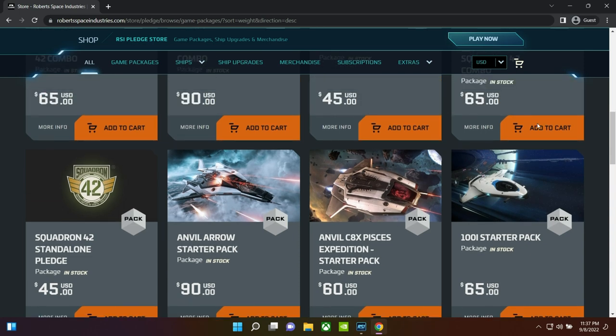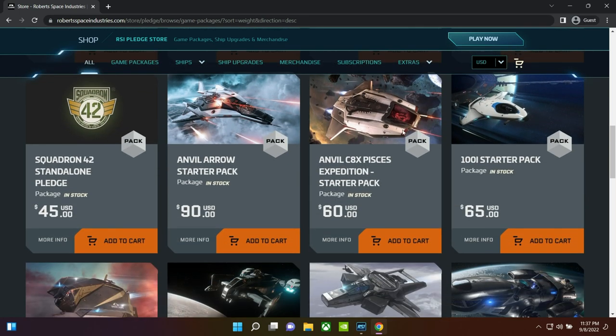Moving on, we've got the Anvil Arrow. We've already gone over what it's great for — one of the best combat ships in the game, everybody loves it, it's super awesome, I love to fly it, it puts out a lot of DPS. If you're into flying space fighters and you know that's what you're getting into this game for, it's not a terrible buy even at $90, but I'd probably just stick with the Avenger Titan since it gives access to a lot more varied gameplay.